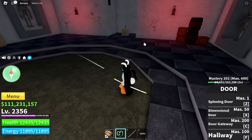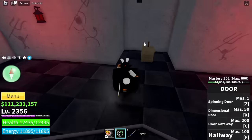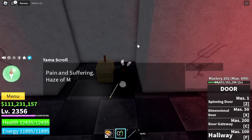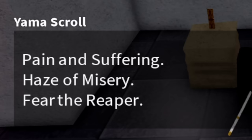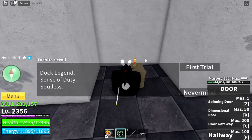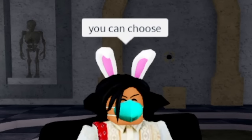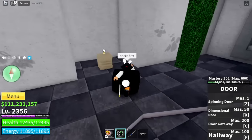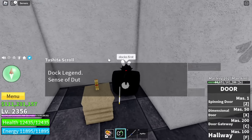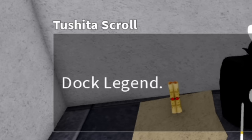You can see scrolls on the right side and on the left side. On the right side is the Yama scroll — these three are all trials, so you need to finish all of them. On the left side is the Tushita scroll, which also has three trials. You can choose whether you want to start with Tushita or with Yama. I decided to start with Tushita. So for our first trial, the Dock Legend.